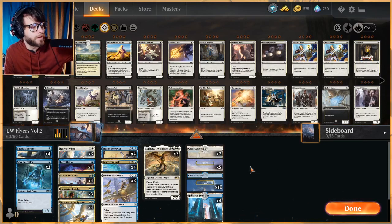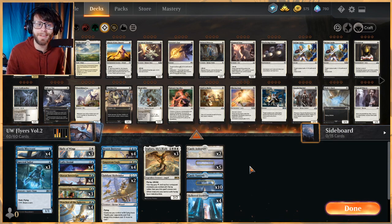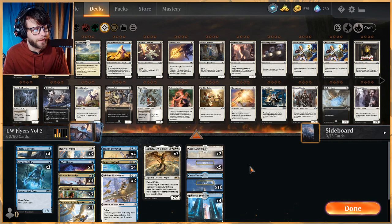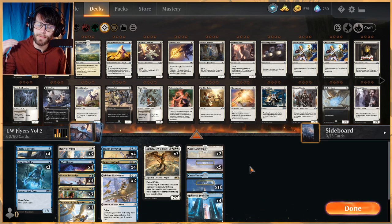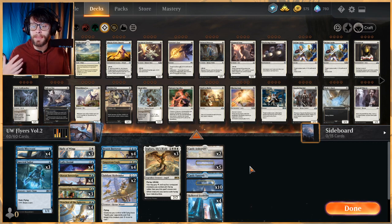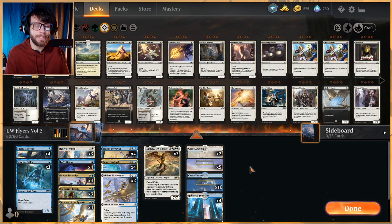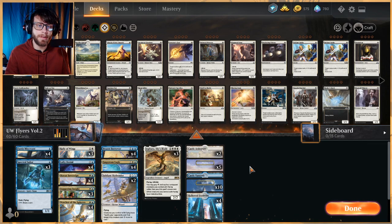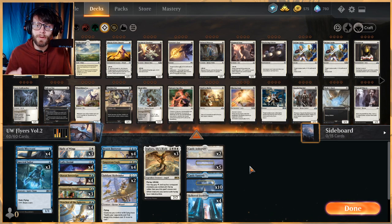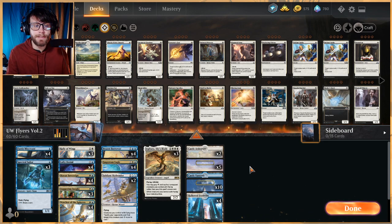Welcome to another gameplay video. Today I'm very excited — we are taking a second look at Blue White Flyers, submitted by Turn One Soul Ring, same as the first deck we played a number of weeks back, pre-Core Set 2021. We've got a couple of new cards that I think are really going to push this deck over the top. I've play tested it a little bit and it seems great — very effective and efficient. I think this is a strong contender for standard right now.